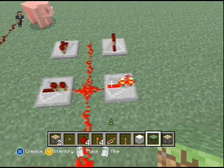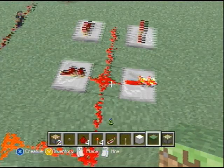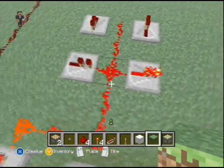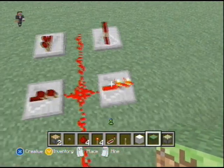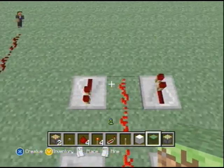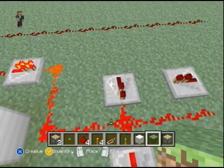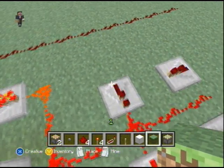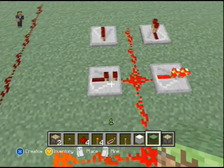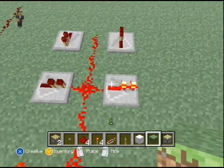Dust can connect — like I was talking about — it can connect to certain tiles, like these repeaters here. It will connect to the output or input of a repeater, but it will not connect to the sides, because that's pointless. But it's also pointless to connect to the output — I'm not sure why they do that, I guess just as a graphical thing, because it looks better.